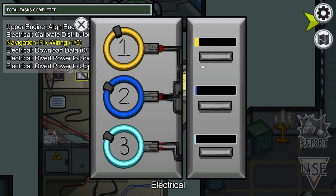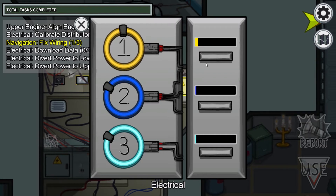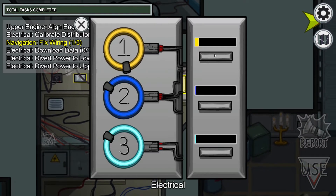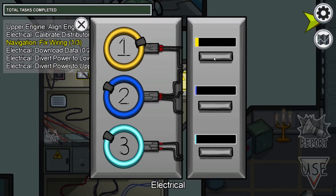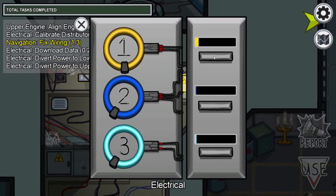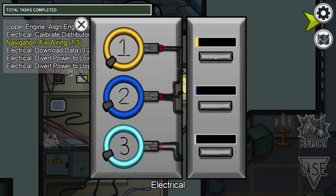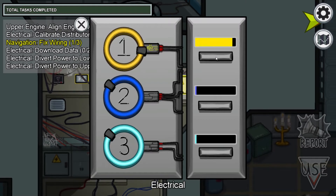Now we are in the electrical room. You have to connect that component which is on that circle. We have to connect it to the electrical — I don't know exactly what it is, but be sure when you do this, you must press this button and wait for the component to get in front of the electrical panel.